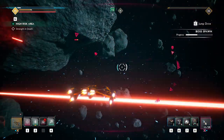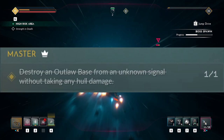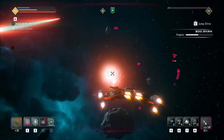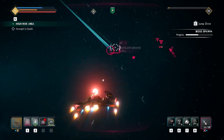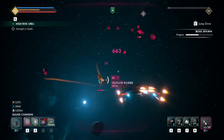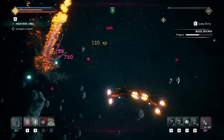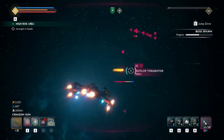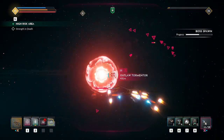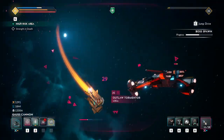Completing these three unlocks the master challenge of destroying an outlaw base from an unknown signal without taking any hold damage. The hardest part is getting a base to spawn in an unknown signal, so just keep traveling between two distant points until you get one. As long as you still have some armor remaining and don't lose any hold points it is fairly easy. If you are worried, just use a sniper with the marksman catalyst that will outrange anything and take out the turrets before destroying the base.